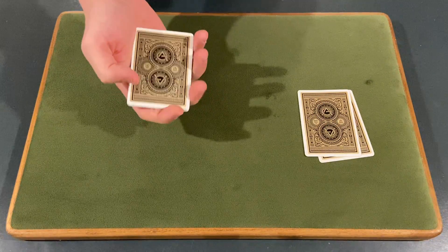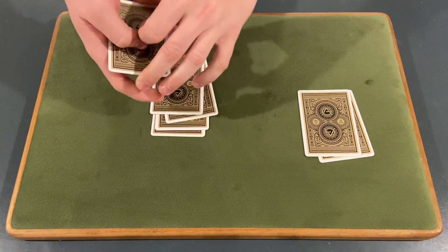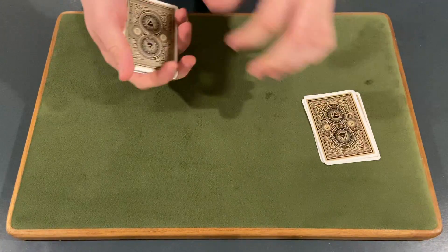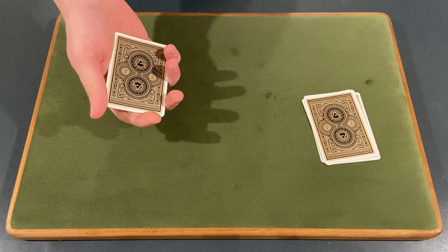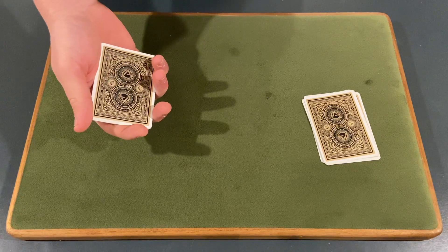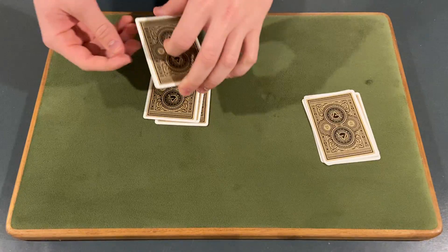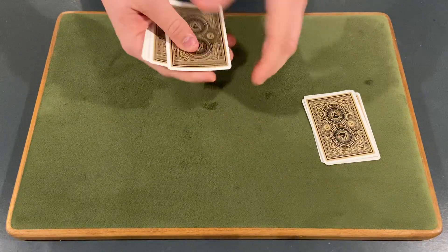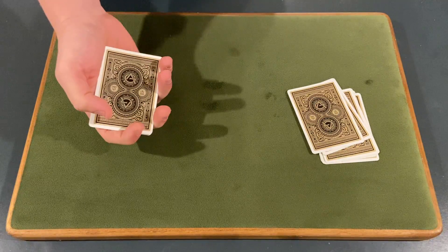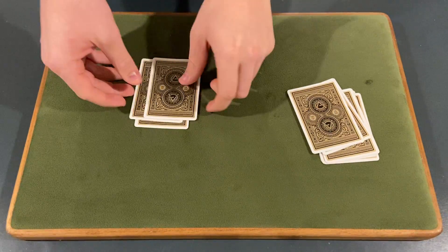Okay Adam, was your card a face card or a number card? Face. F, A, C, E — put the rest of the cards on top and get rid of the top and the bottom card. Adam, what's your card — ace, two, three, four, five, six, seven, eight, nine, ten, jack, queen, king? Ace. A, C, E — place the rest of the cards on top, get rid of the top and bottom card.